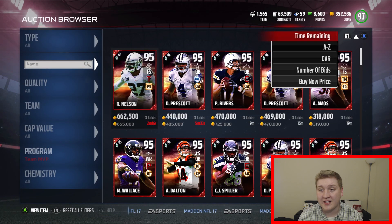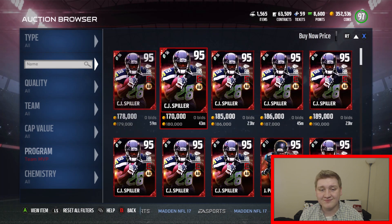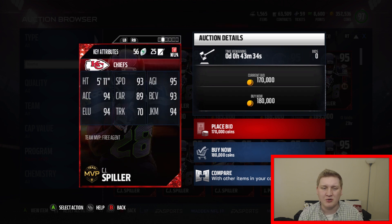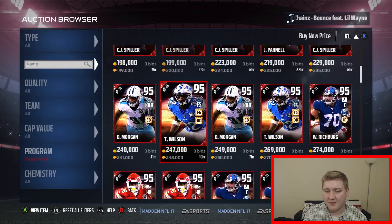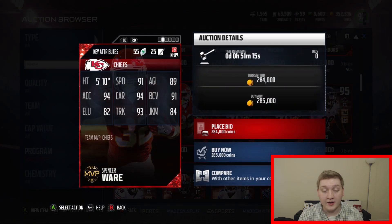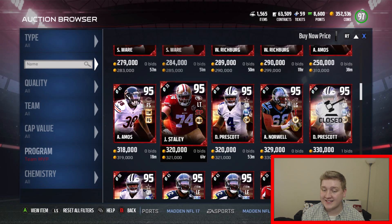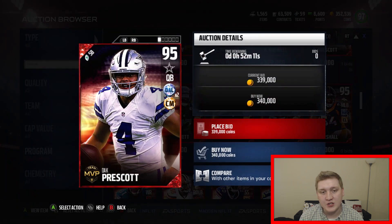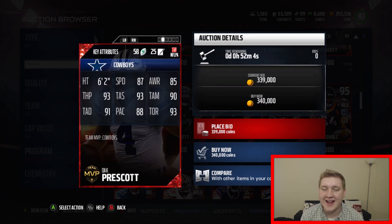I'm going to show you guys some of the Team MVP cards. I like the CJ Spiller speed — he's got 93 speed, but low carrying and low truck, so I don't love that. He could be a solid kick returner though. I like this Spencer Ware card: 91 speed with 93 trucking, 94 carrying, 94 acceleration — pretty nice. There are a lot of offensive linemen. Dak Prescott is currently going for 320,000 coins — 87 speed with 93 throw power, 93 throw accuracy short, 90 medium, and 91 deep.